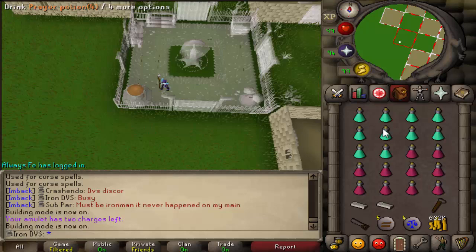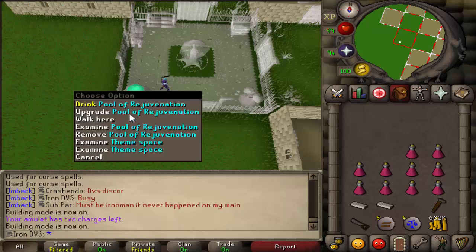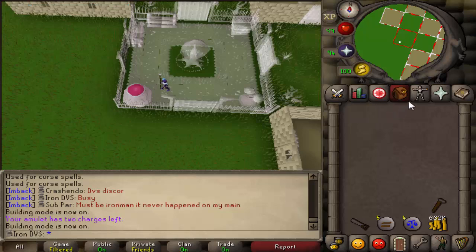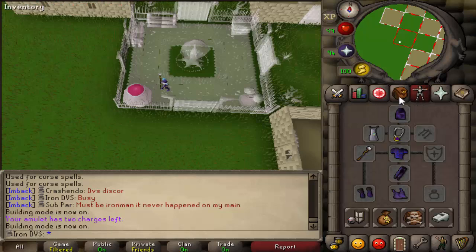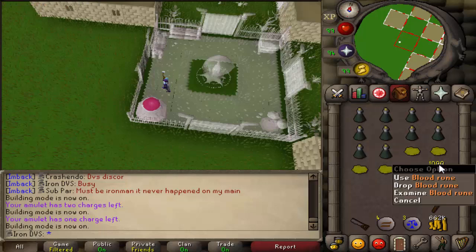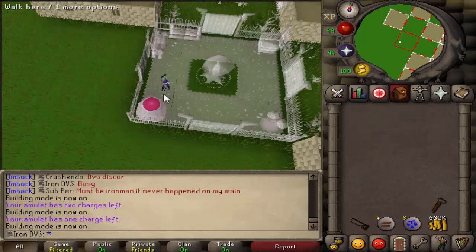For the next trip, you need 10 prayer pots, 10 super restores, and 2 marble blocks — rip the GP on the marble blocks. And then the final inventory is 10 anti-venom 4s, 5 gold leaves, and 1k blood runes to finish building the ornate rejuvenation pool.